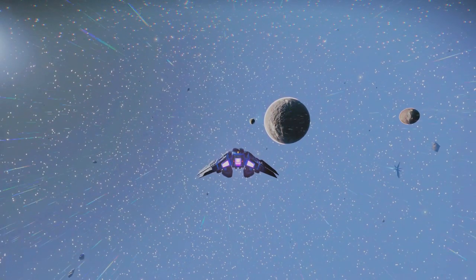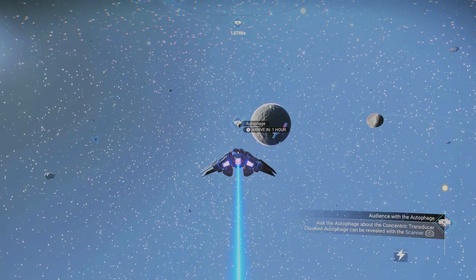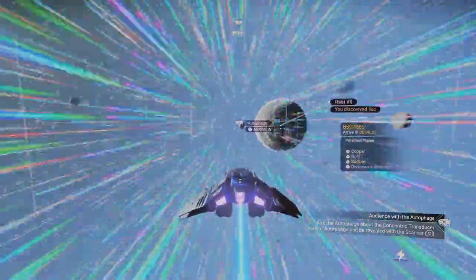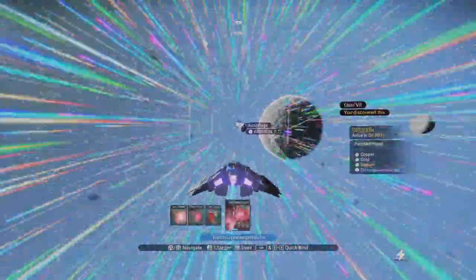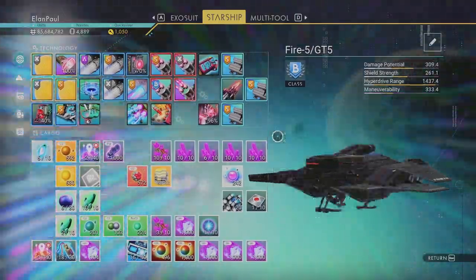We're going to complete the staff now. There's our autophage — let's line up with it. In about one minute we will have completed our staff. The pulse drive is getting a little low, I'll hit it before it gets down below 20. How are the other charges doing? Anti-gravity's all right, good deal.